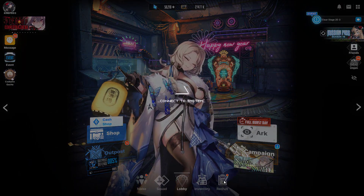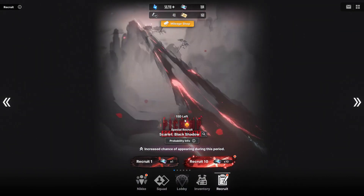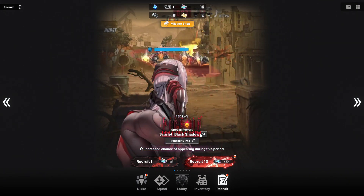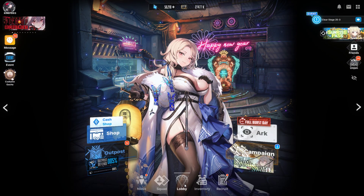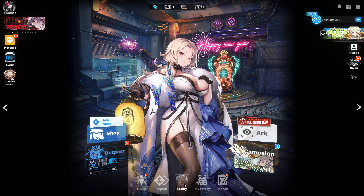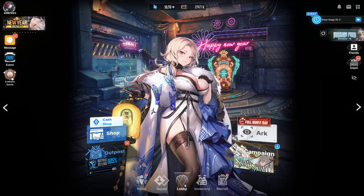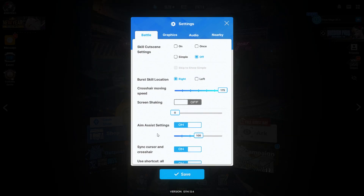If you go to the recruit section, you can currently recruit this character here, called Scarlet Black Shadow. The thing about Scarlet Black Shadow is this character is very useful, but I have to do a benchmark in order to actually understand that. Let me explain what I mean by benchmark.